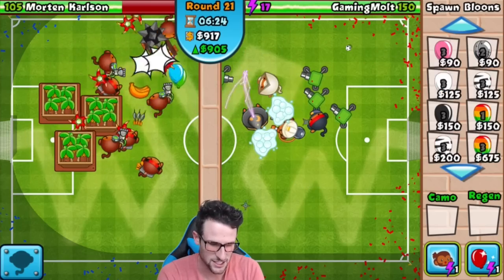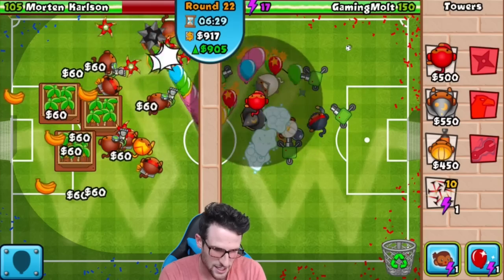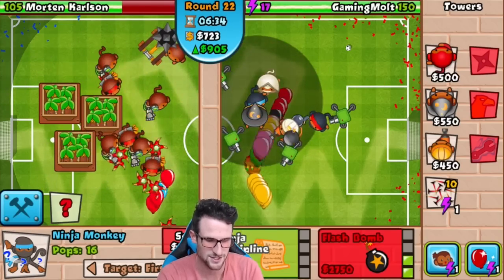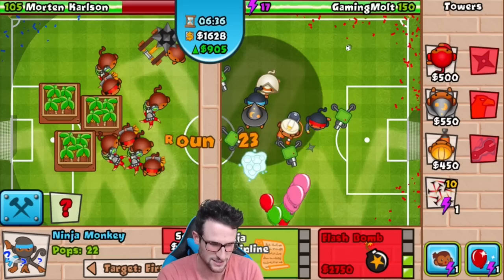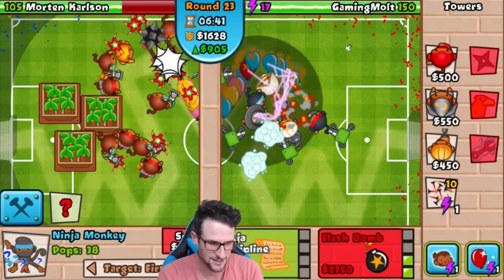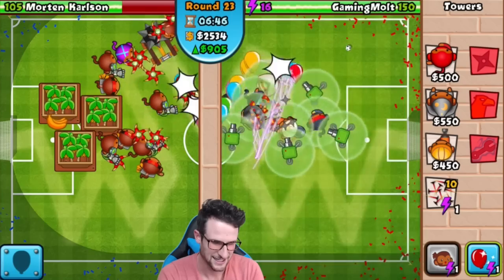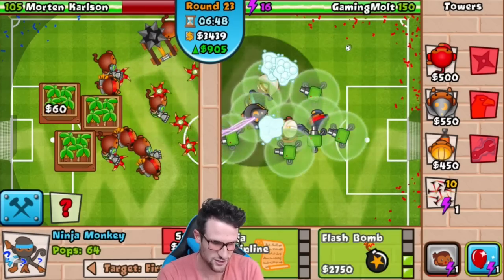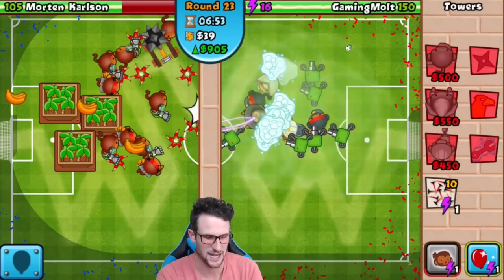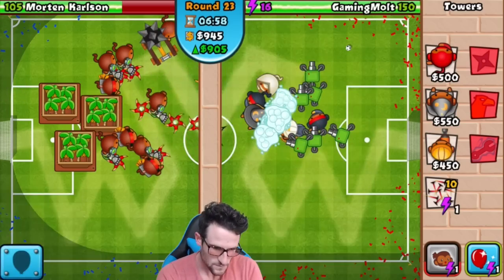We're up to 900 eco — going to go ahead and buy another ninja, get another stunning ninja and throw him towards the front so he has range on the balloons right as they come out. We're not going to mess with Ninja Discipline or anything yet because I want the stun really quick. Had to use that Battle Energy but that's fine. We are at round 23 — going to go ahead and get Ninja Discipline and Sharper Shurikens for that ninja up there with the stuns.